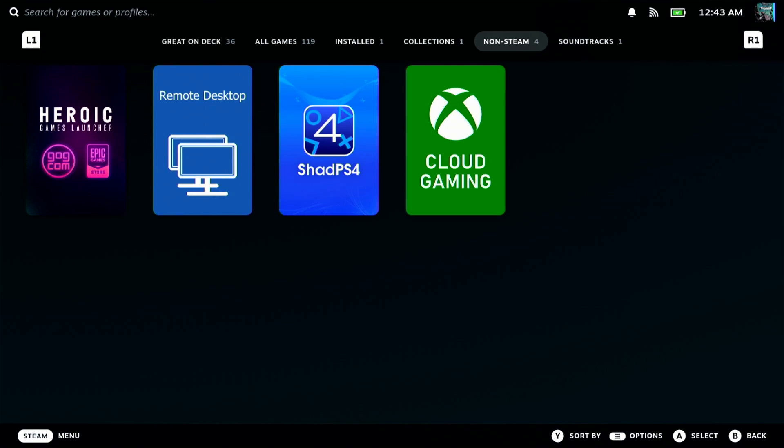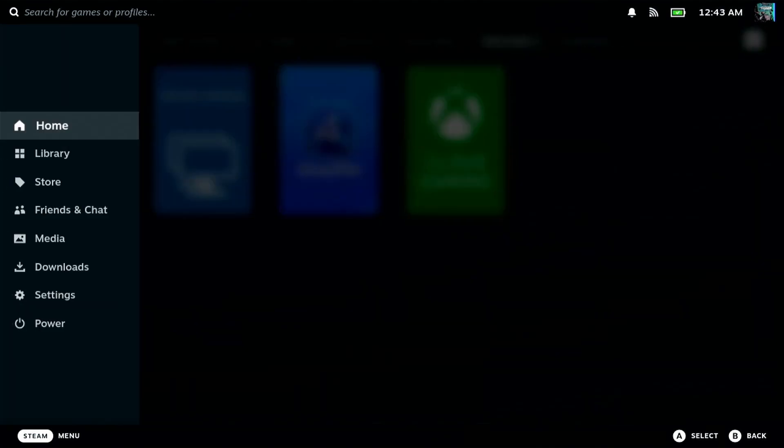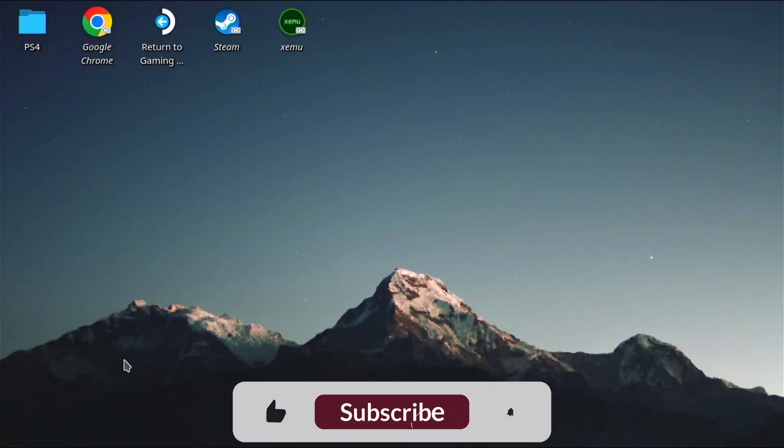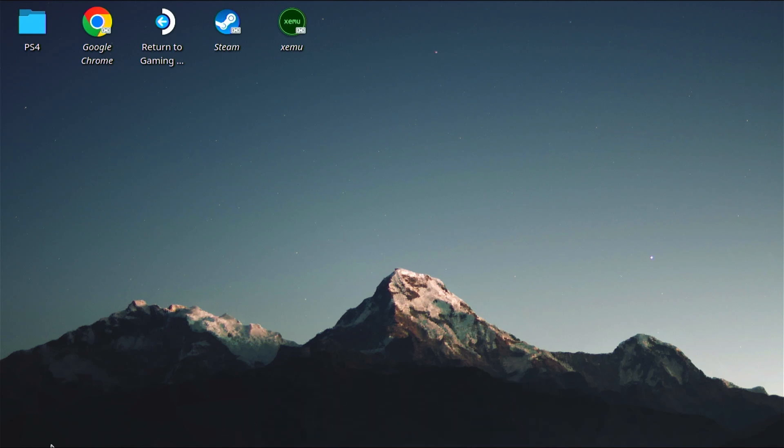I'm going to show you how to get this and play your games on the Steam Deck. To start, you're going to want to go ahead and press the Steam button, go to Power, and we're going to switch over to the desktop mode. Hit that thumbs up button — I appreciate it a lot. Subscribe for more videos like this, and if you have any questions, let me know in the comment section down below.